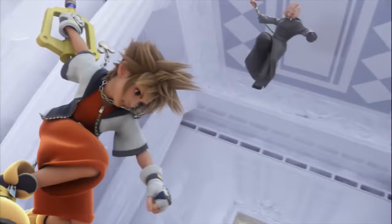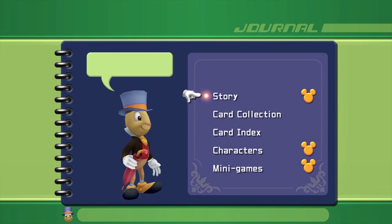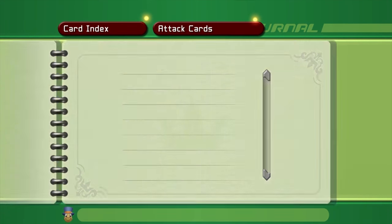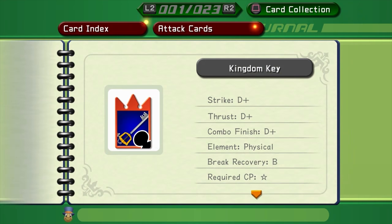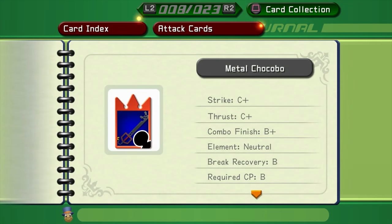If we can't trust what the game tells us a card's strength is, then how do you choose which cards to use? Open up your menu and go down to the Journal. In there choose Card Index, Attack Cards, and then the keyblade you're interested in. Here you can see some of the stats that weren't visible from the deckbuilding menu. We'll go through them all in detail, starting with the first three. Every number mentioned has been obtained empirically.